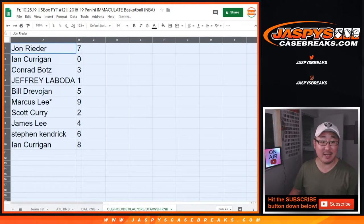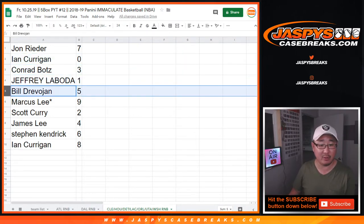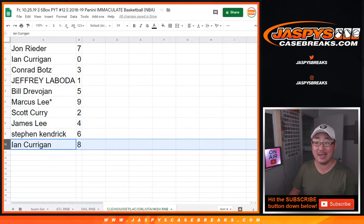John with seven. Ian with zero — so any and all redemptions for you for the following teams on that tab. Conrad with three. Jeffrey with one. Bill with five. Marcus with nine. Last spot Mojo. Scott with two. James with four. Steven Kendrick with six. And Ian with eight.